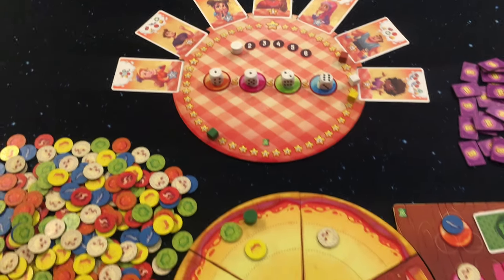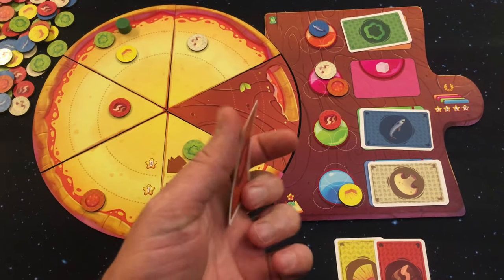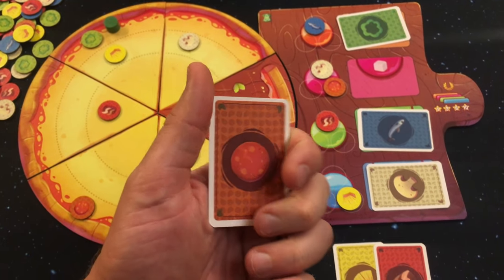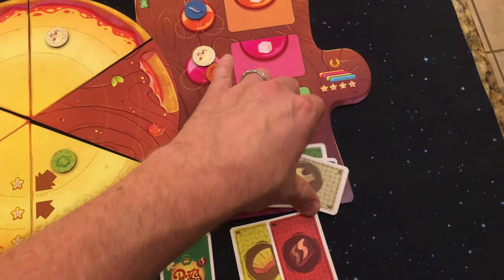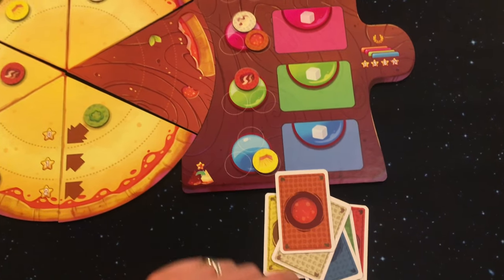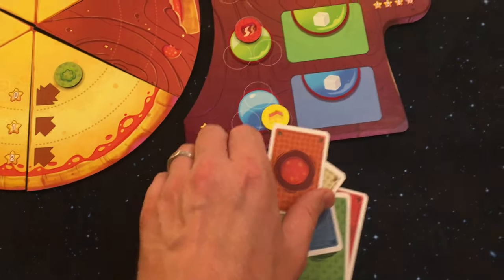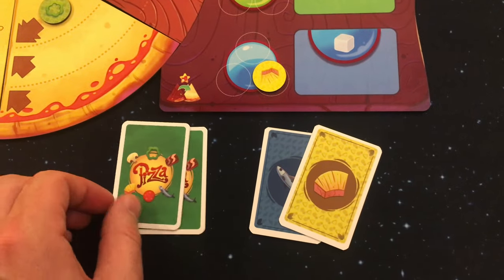After a full round ends, players choose to set aside the last card from their deck to keep it for the next round, or not. Either way, the remaining cards are shuffled together forming a new deck — either five if you kept one, or six if you decided not to keep the last one. The round marker is moved to the right one place, and a new round begins.